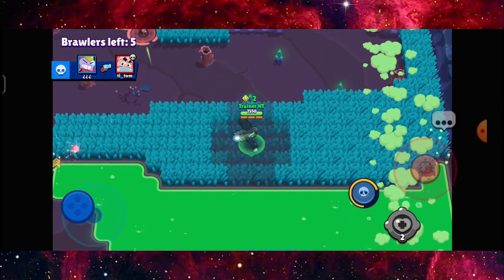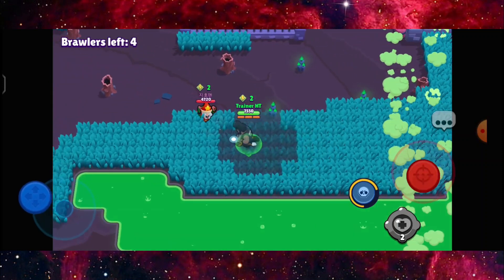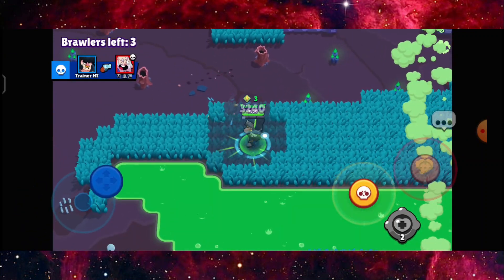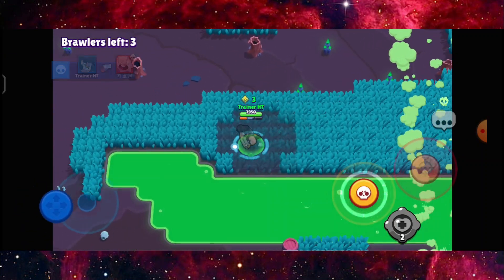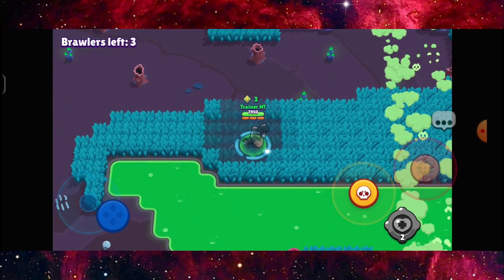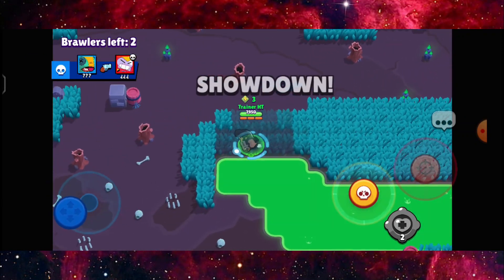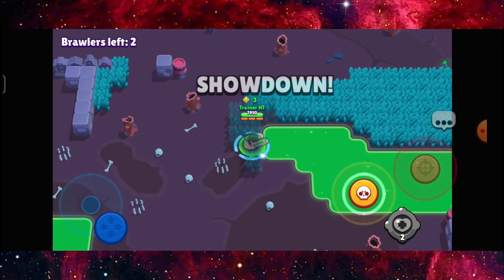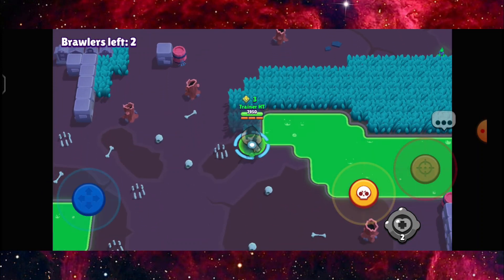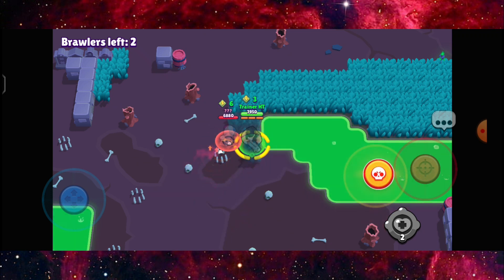I'm in the top five right now, so far so good. I got Dynamite right there. Normally you need to find a position where you think everyone will hide and just hold that place for about the whole round. I'm going to stay here because this is considered the center, and once someone comes here I'm going to rush forward.